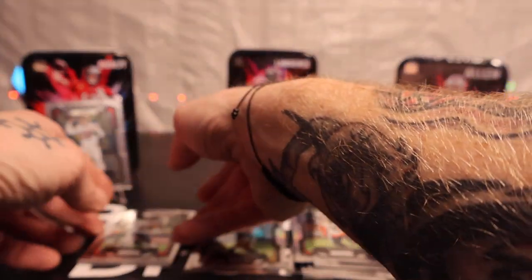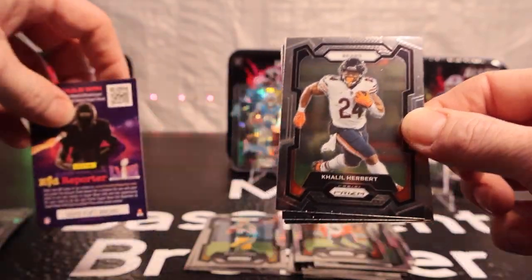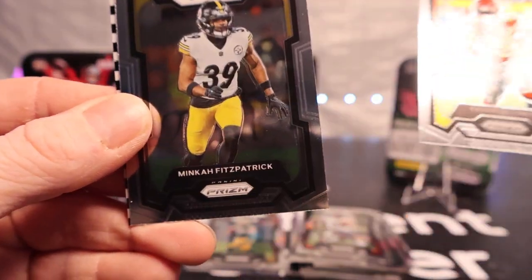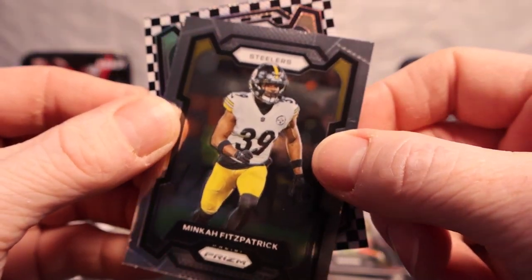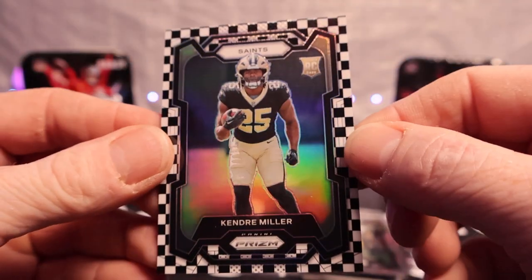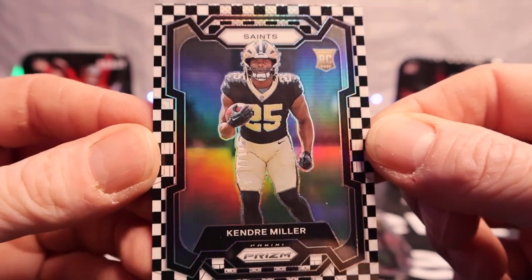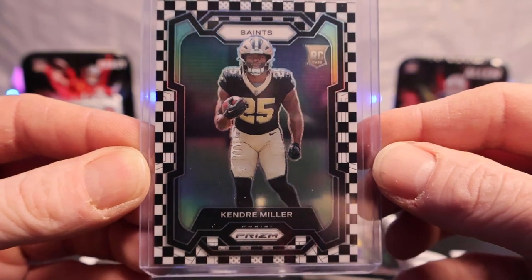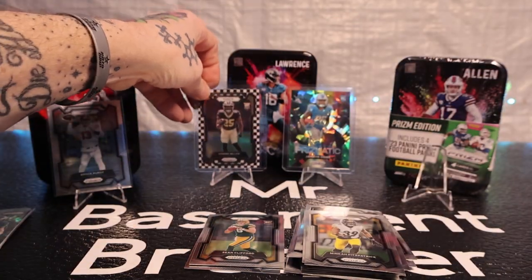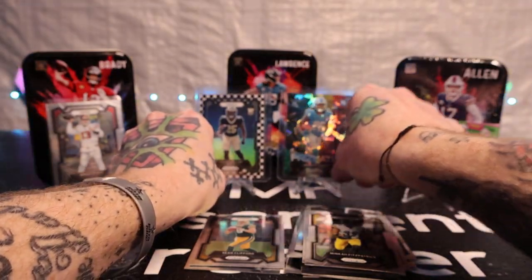Let's see - can we get a really nice checkerboard with a big name? We got Khalil Herbert, Kadarius Toney, Minka Fitzpatrick - is this a rookie? We got the Saints - Kendra Miller. I don't know who this is, but that card is nice man - look at that little shine to it, that shimmy shine. The camera can't do it justice with the checkerboard. Nice checkerboard! Let's go - we'll slide this over and get that one up there.